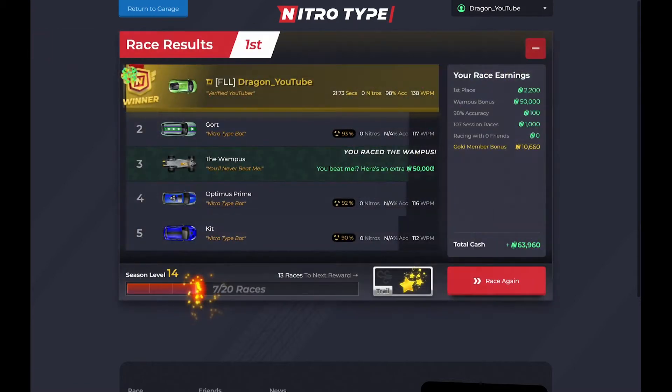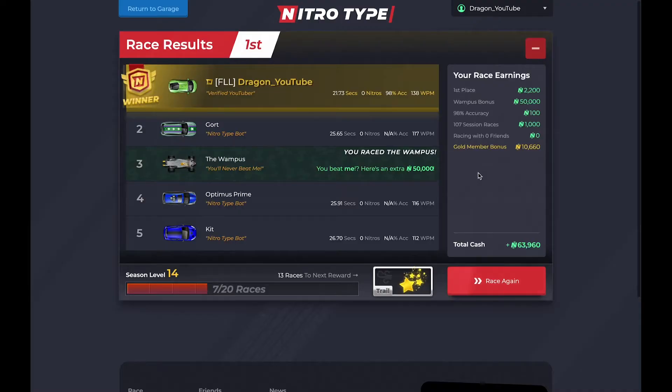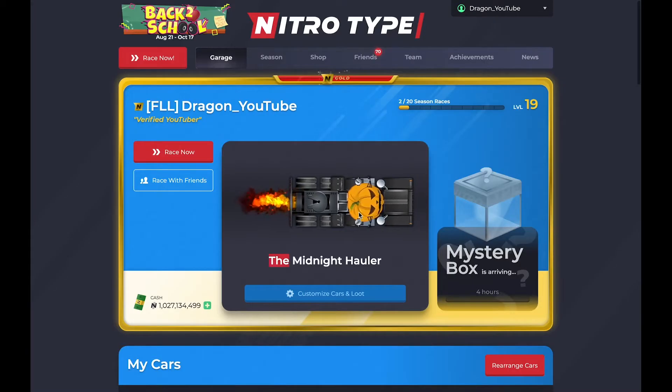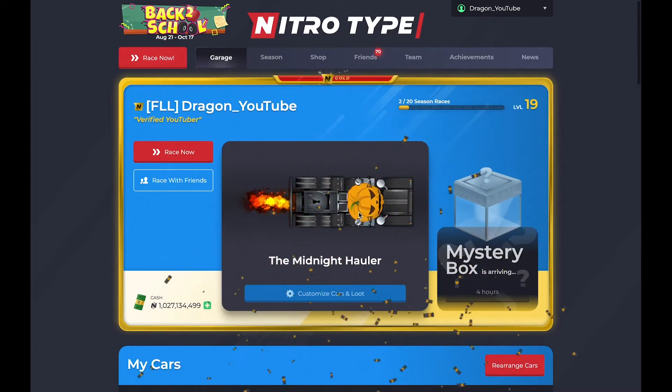As you just saw, the Wampus did end up losing, leaving him with 1 point — definitely last place in the point system. The second-to-last spot ended up being Dot Matrix with 8 points. The winner was C-3PO with 71 points, followed by Gort with 70 points, and Voltron with 63 points. And now here's the full ranking list with all 17 bots.